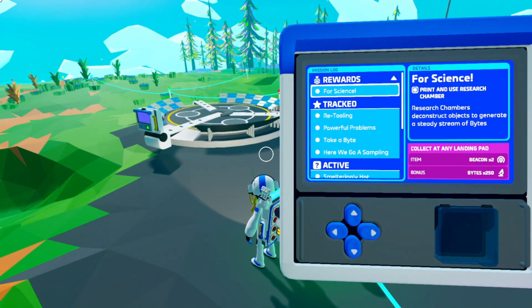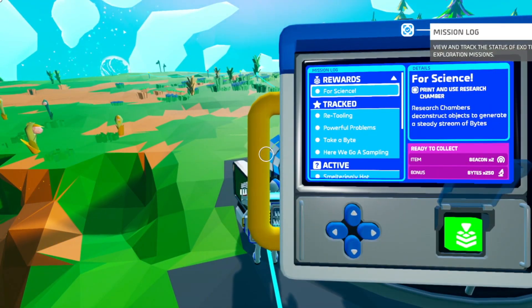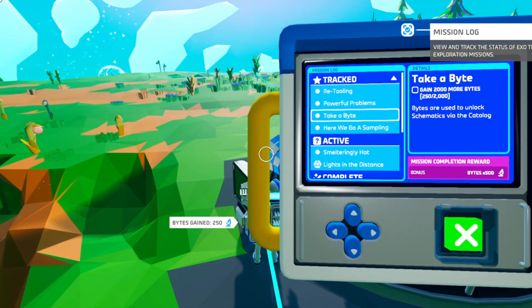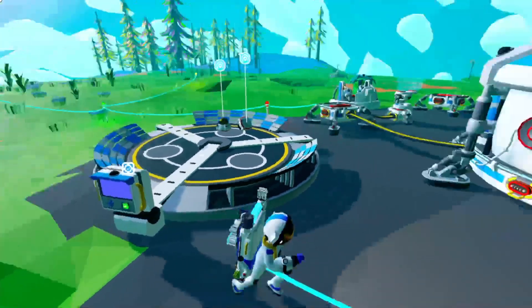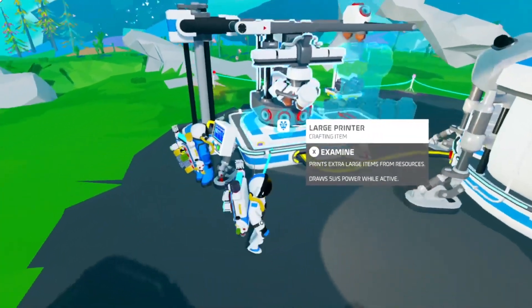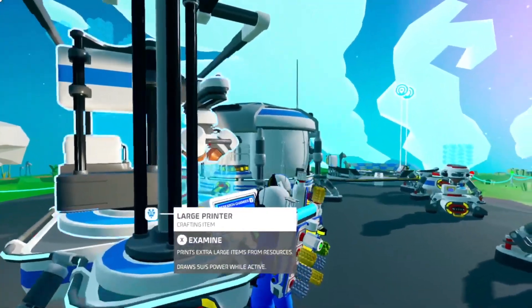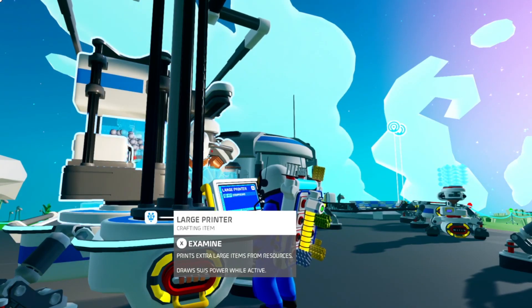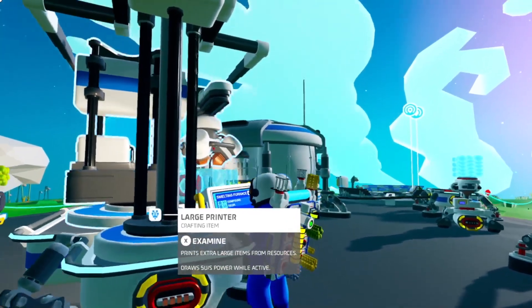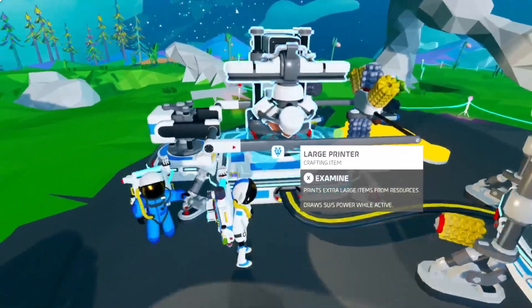Rewards for science — we got beacon ×2 and 250 more bytes. We got two beacons, whatever that is. So we're making a smelting furnace. Yes. You're on the right thing. I see it. Oh my god, that's so cool — you can see that. I told you, yeah. Why did it do research chamber? There we go, I canceled it. Smelting furnace. There we go. It moves weirdly sometimes.